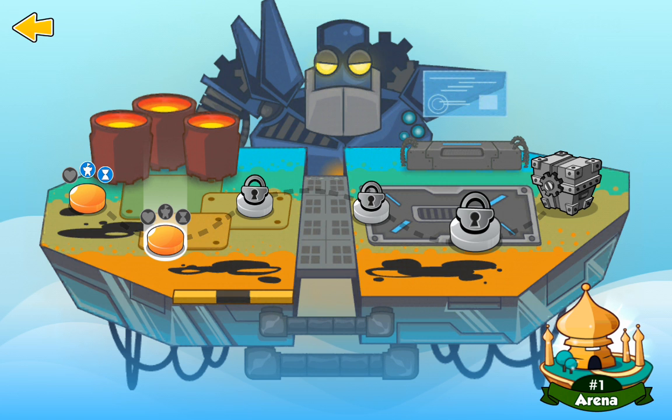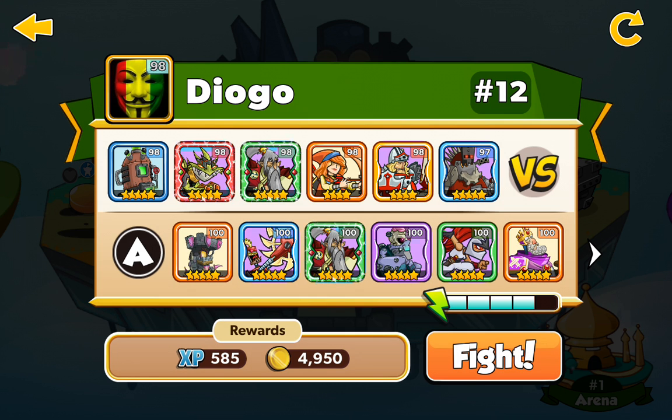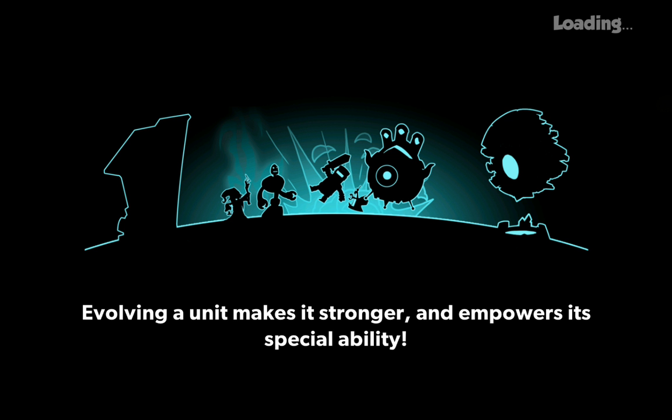Now let's play this one and let's take at least 500k points boys. Diogo has the Transformer Tower 5 stars level 98 and the Terminus 9k 5 stars level 97. It will be very easy and I will have some fun.